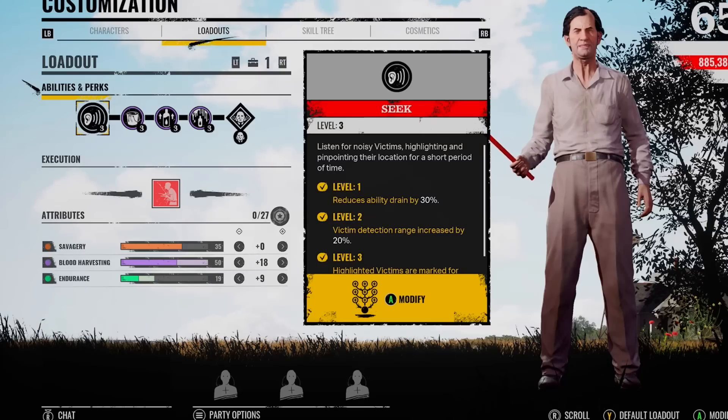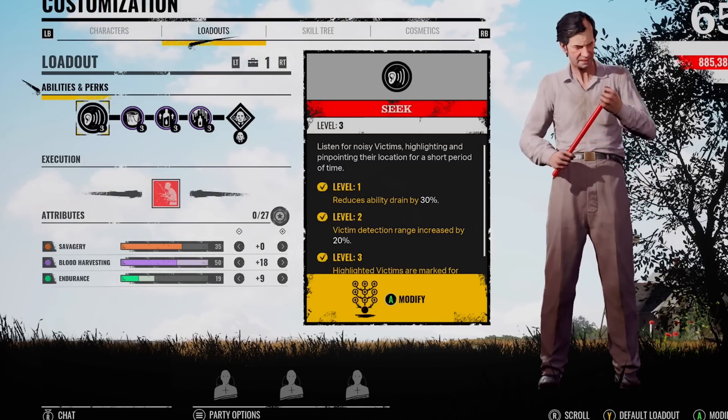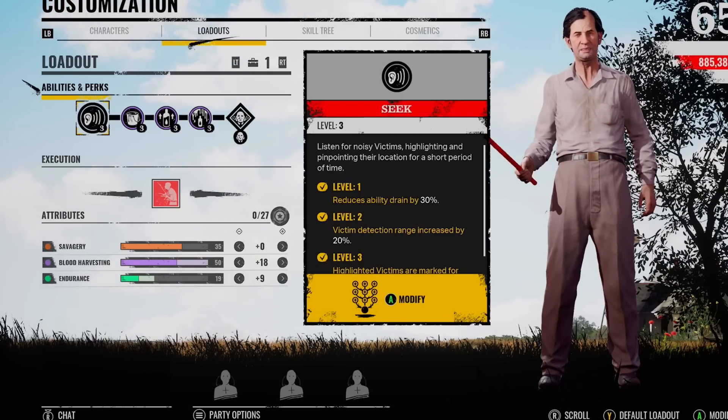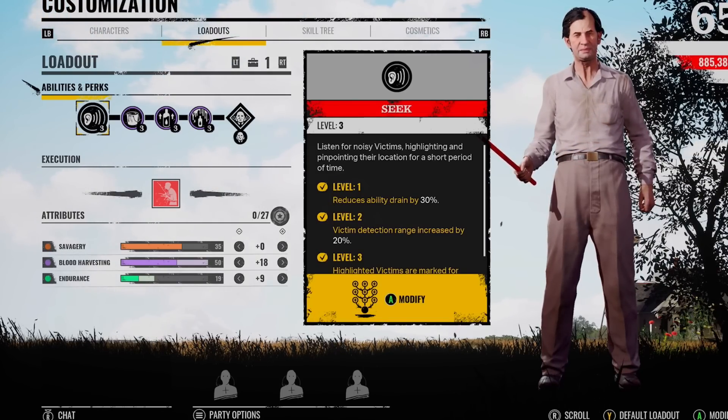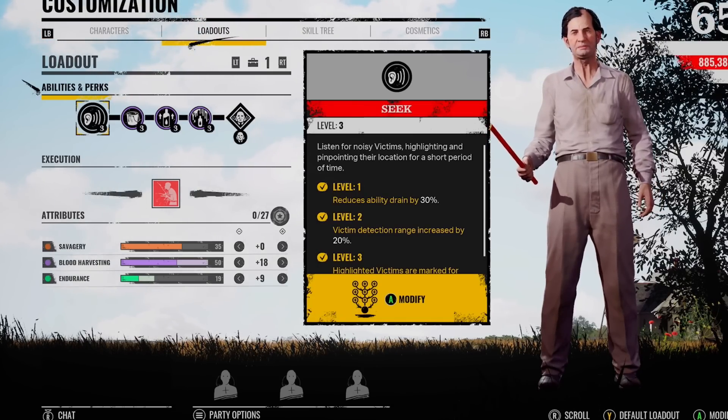What is going on you lot? Middy here. I wanted to try something a little bit different with the Cook. I wanted to make a full blood harvesting build and see how effective it actually is in the game. And from my experience, it's like a 50-50 — if you're going against rushing squads, then yeah, a build like this is a little bit more painful to deal with.